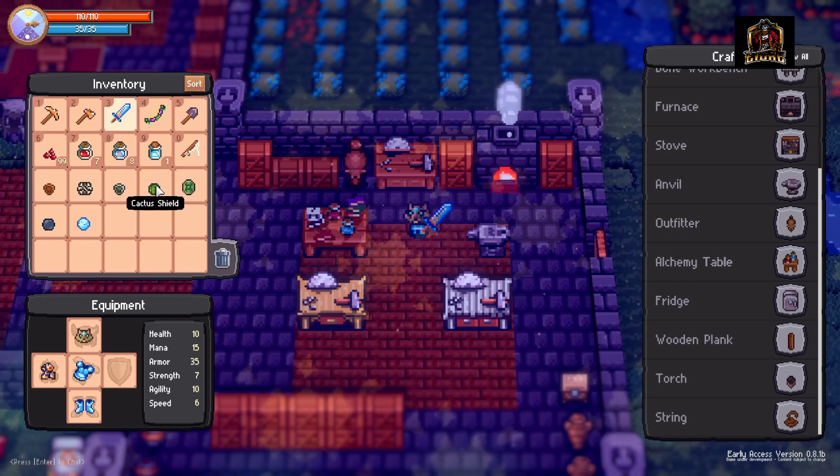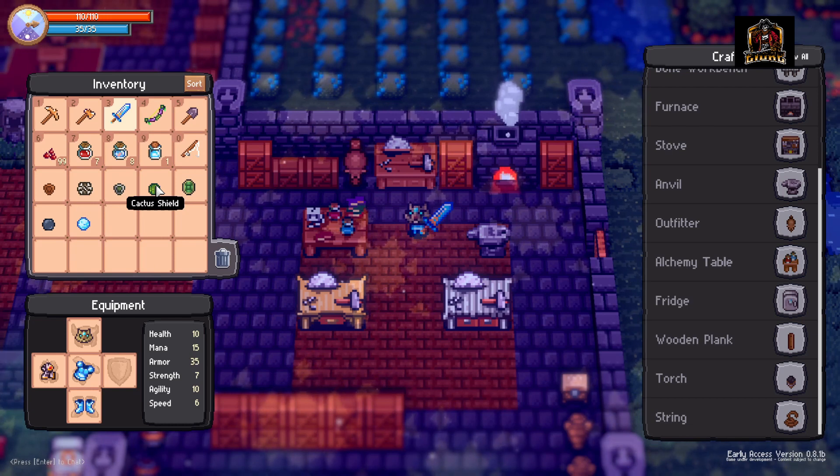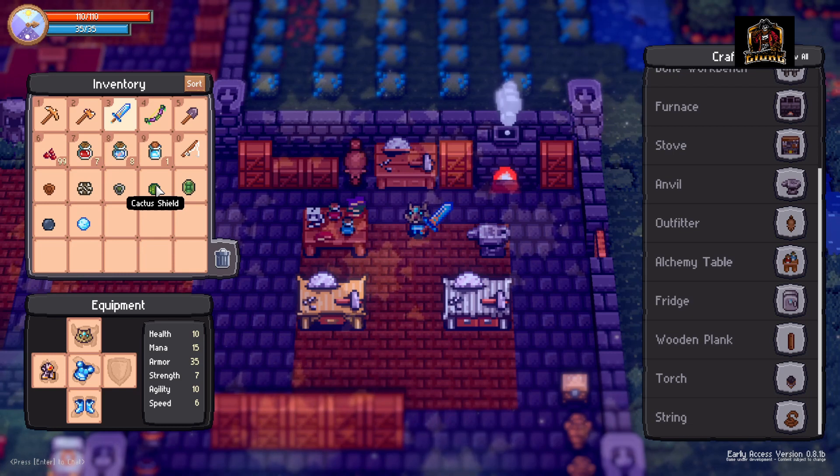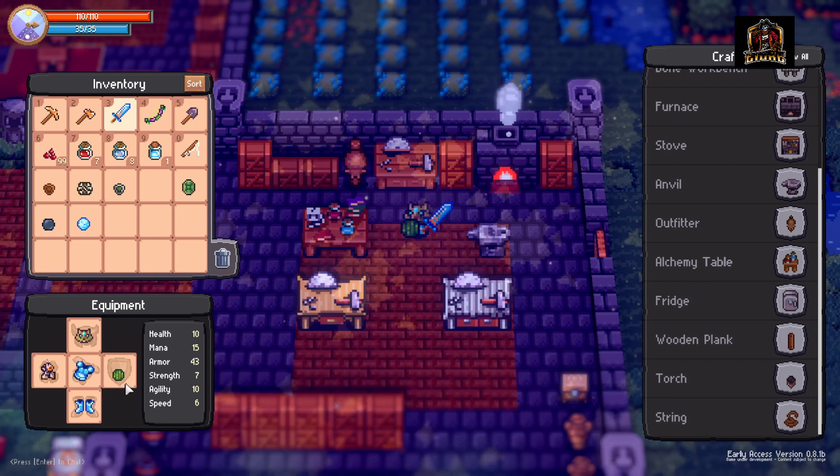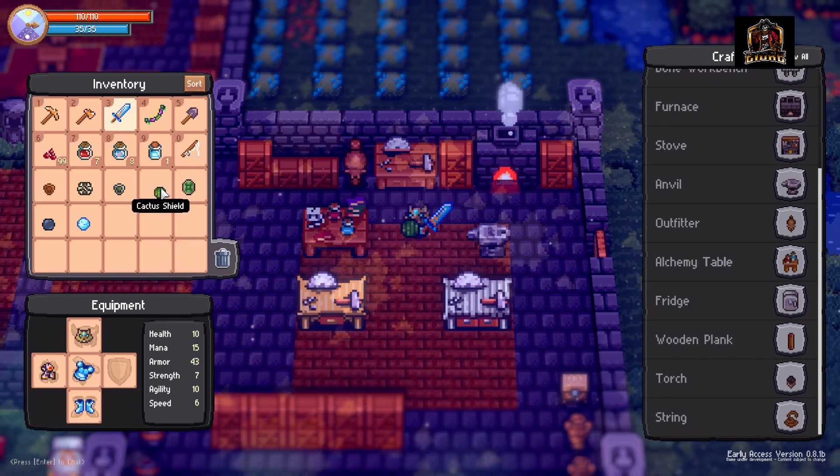Next up, we've got the cactus shield. It's going to run you 5 cactus pieces and 2 leather and can be crafted in the workbench. This thing is going to give you an extra 8 armor score.